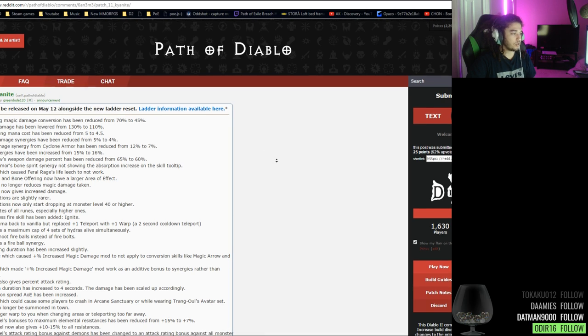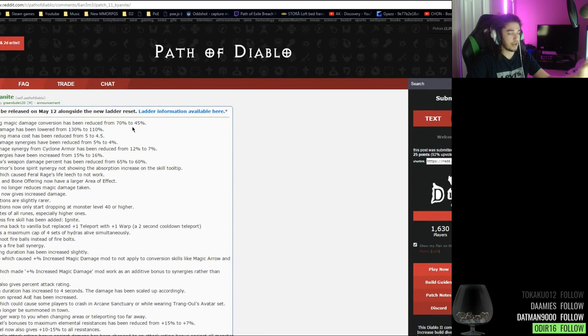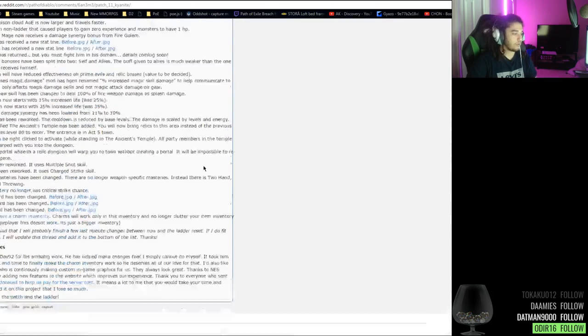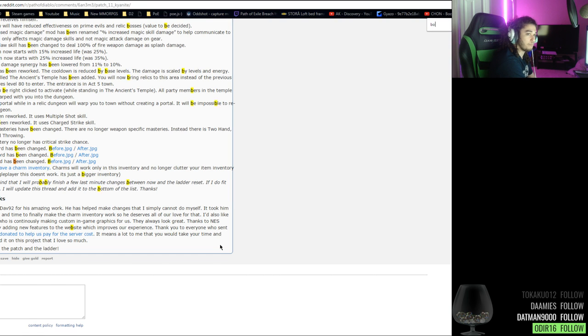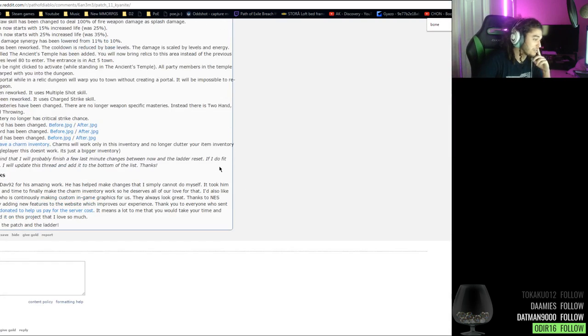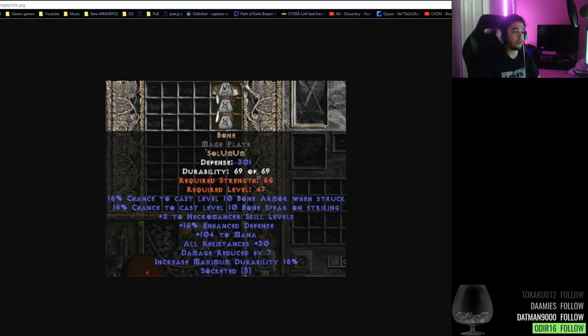I can actually link the patch notes for what's going on in the current version. Looking at the Bone runeword — the Bone runeword has been changed. Runewords, for people who don't know, you socket them into certain pieces of gear and if you put them in the right order it creates its own type of piece of gear.